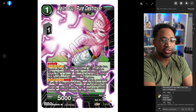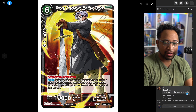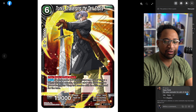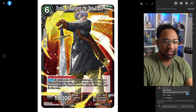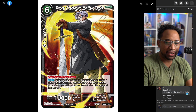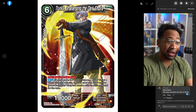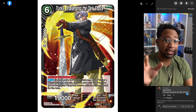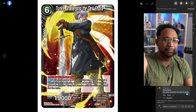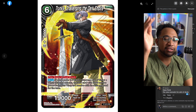I think this is pretty much an auto-include for any of the black leaders that are able to do this. You just have two Z energy and get to remove something with a 25k body — that's cool. Trunks Challenging the Dark Empire — overwhelm six, dual attack, 19k — this is like an alternative to Fighting Against Fate. Any deck can play this obviously, but Kai gets a free combo 5k, so it's a 24k. Great design — I like this because now anybody can play it, but you're incentivizing people to play Kai.